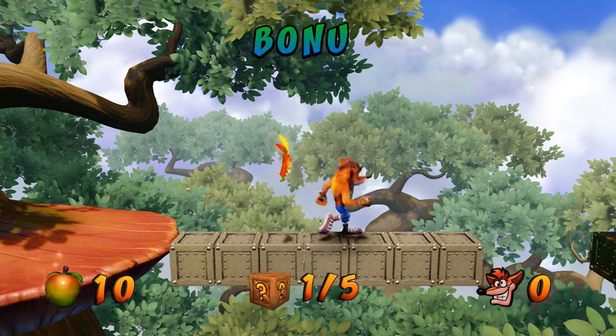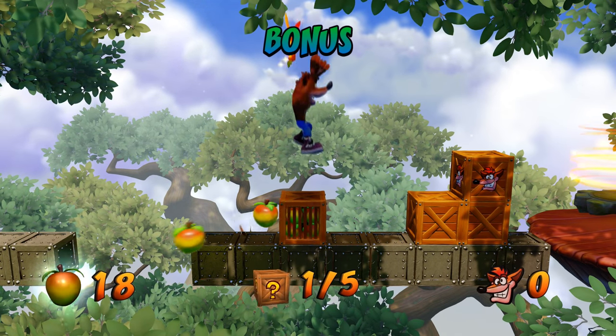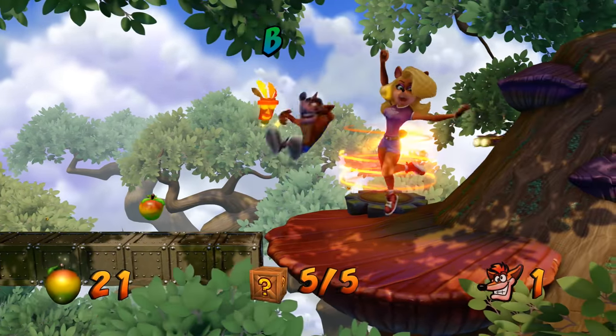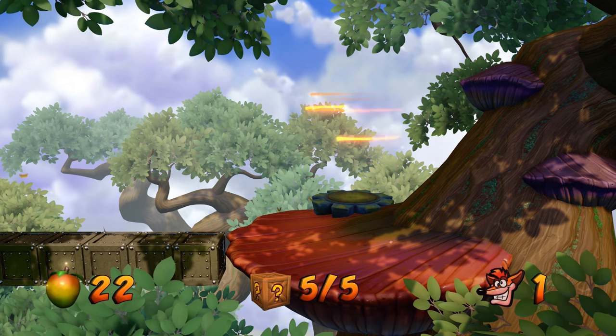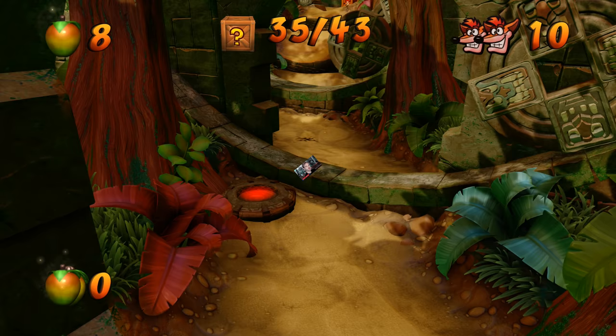Let's go get a bunch of Wumpa Fruit and probably some extra lives. If you die in the bonus level, it doesn't count — we're basically in an alternate universe. There we go. Let's try and save her — she just got kidnapped again. I guess I have to continue playing the game to save the female Bandicoot.